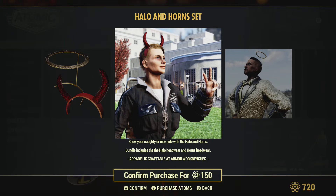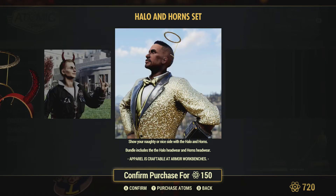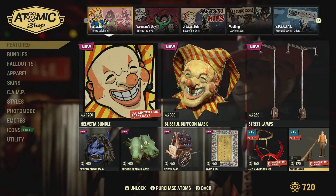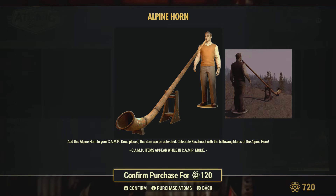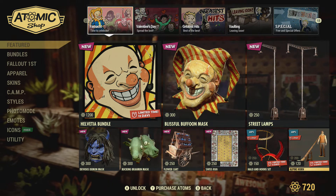The Halo and Horn set — pretty sure we've seen this before — at 150, on discount at 40% off. The Alpine Horn at 120, which is quite an old item. I can't say I've seen this too often in the game, but for those that want to pick that up.